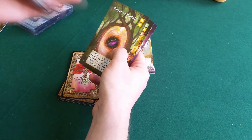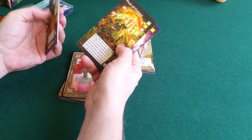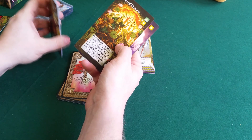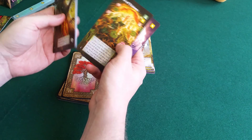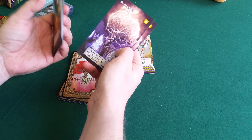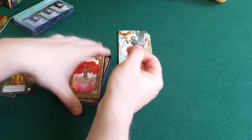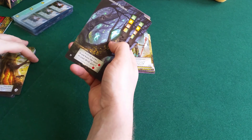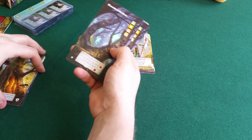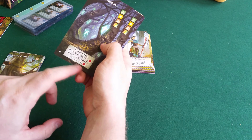You may discard this card to choose a card in your field - do not discard that card this turn, instead leave it in play as the first card. That's kind of good as well. You may discard this card to convert the symbols into wilds - kind of nice. And there's an interesting one in the same theme: if at the end of the game you have the most corruption symbols you gain seven points, so you could sort of focus on getting these and getting a lot of corruption.